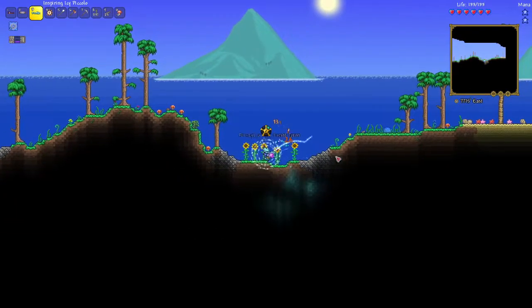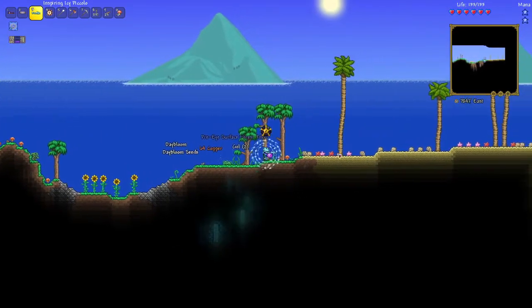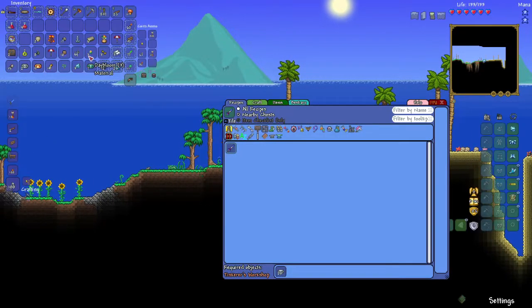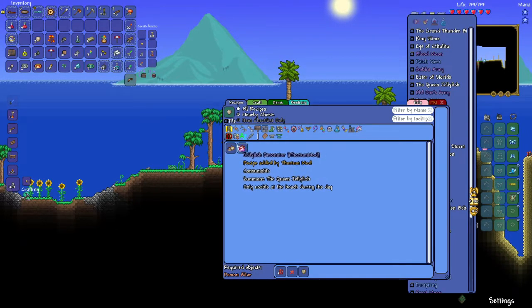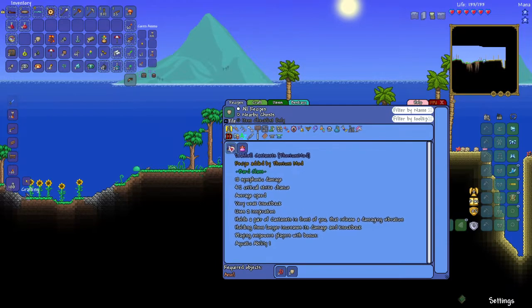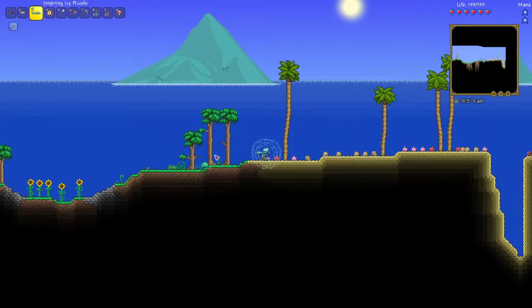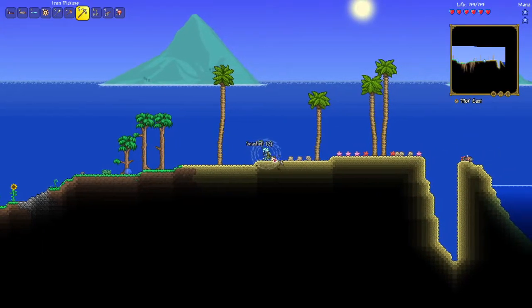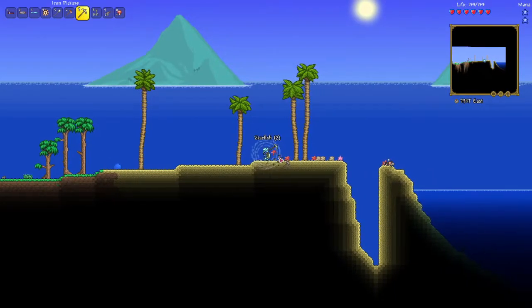All right, well we made it to the ocean. There was nothing really special across that entire side of the world — just a snow biome, then the dungeon, then a bunch of purity, a bunch of desert, and now the ocean. I don't know if we're going to need seashells for anything... well not seashells. I don't think we actually need seashells for anything. There's the jellyfish resonator I guess — maybe a bard weapon that took... I couldn't find the word. This doesn't look that bad — we could grab all the materials for this right now.